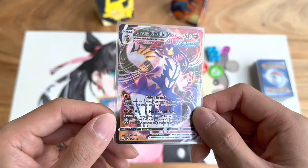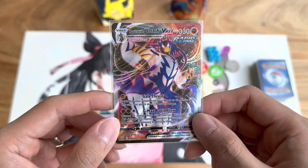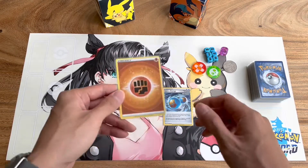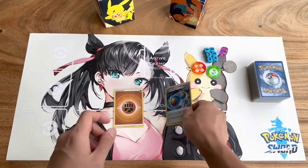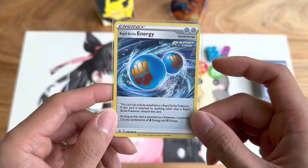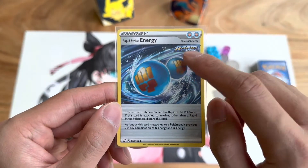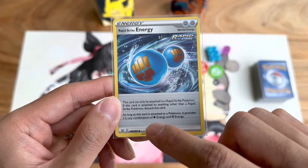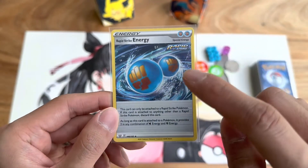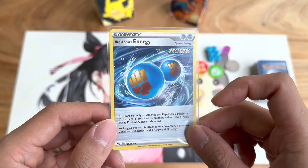These are typically really powerful Pokemon that you want to have as attackers in your deck — in this particular case, this is the main attacker of my deck. Here are two more examples of energy cards. On the left we have a basic fighting energy and on the right a special energy. Special energies work similarly to basic energies in that you can attach them to your Pokemon, but with different effects. In this case you can attach it to a Rapid Strike Pokemon and it counts as any combination of two water or fighting energy. The only difference is that you can only use four of these in your deck, whereas basic energies you can pack as many as you want.